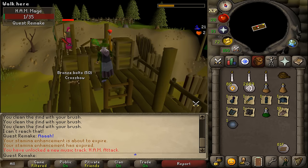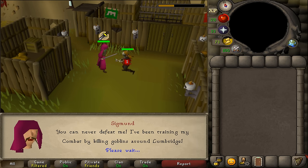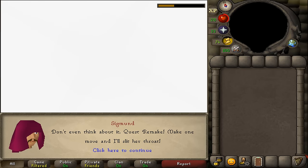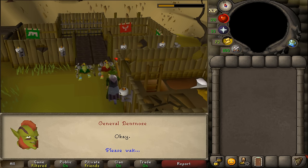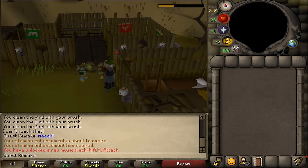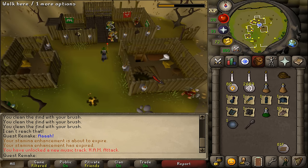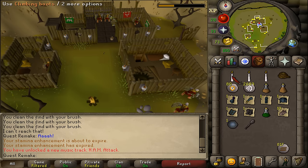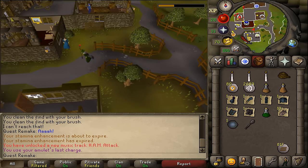Once the final HAM member has been defeated, the cutscene will continue. After the cutscene is over, we will need to make our way to Draynor Village — so let's teleport there. Now let's go to the bank to prepare to kill the Combat 60.